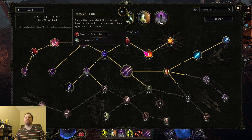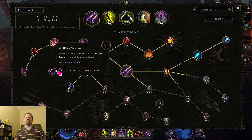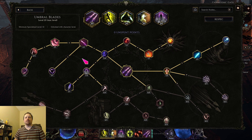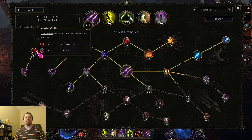Then you want to get precision cuts and explosive blades so that you can target them and spam throw them. After that you're going to want to get the shadow daggers node, and this is when you're going to start blasting things with shadow daggers. After that, go into umbral rednit so that your shadows start dropping umbral blades after you shift. Finally you can go into either the blade storm or the explosion area — whichever you prefer.